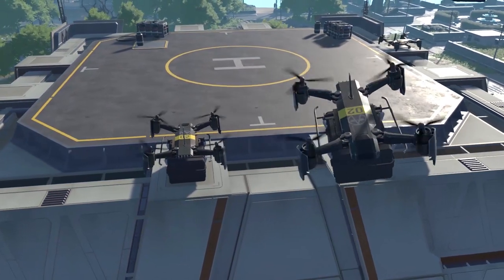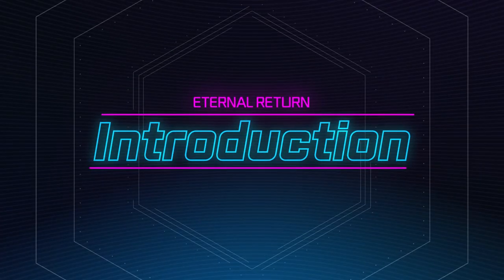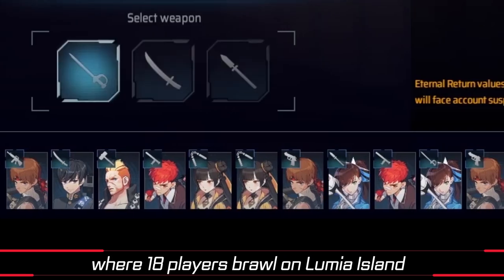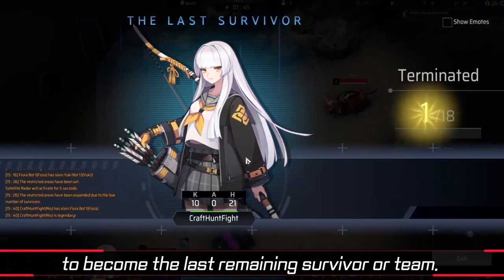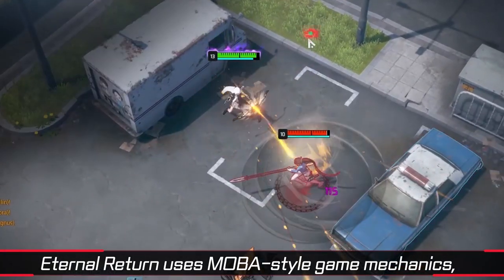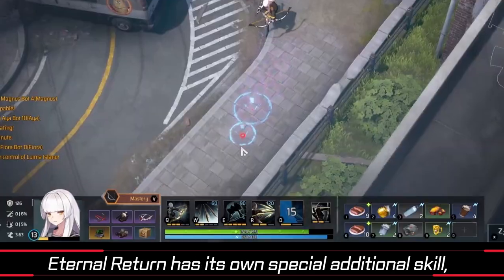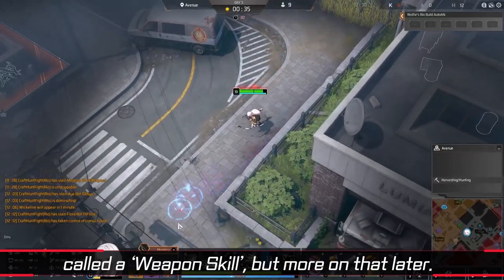Hello everyone, I'm Wolf and I'm here to help you take your first steps into Eternal Return. Eternal Return is a battle royale game where 18 players brawl on Lumia Island to become the last remaining survivor or team. Unlike other battle royales, Eternal Return uses MOBA-style game mechanics, meaning usually three basic skills and one ultimate skill. Eternal Return has its own special additional skill called a weapon skill, but more on that later.